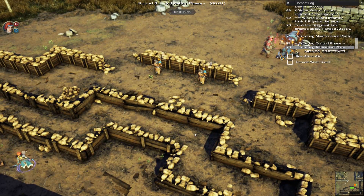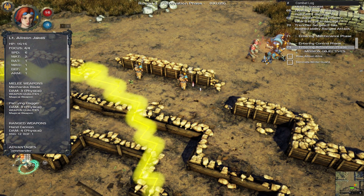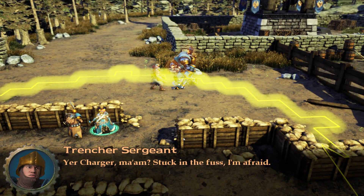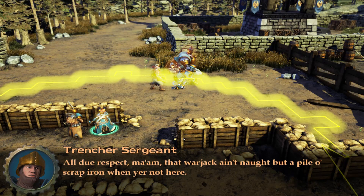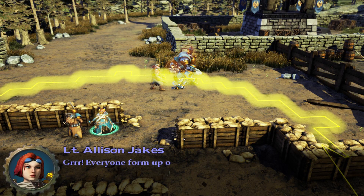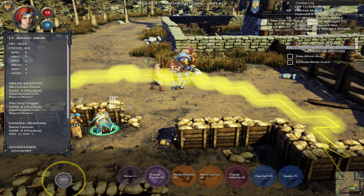They're doing a decent job hurting those other guys. Let's go to my character — I need to run towards my warjack. I've got to activate Bandit and get him up and running. He's right there. He's stuck — you left him? All due respect, ma'am, that warjack ain't nothing but a pile of scrap iron when you're not here. Everyone, form up on me now!